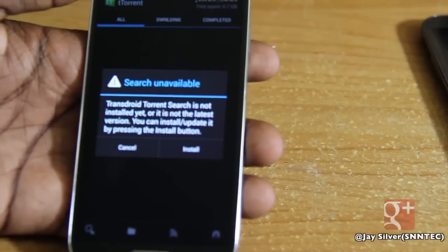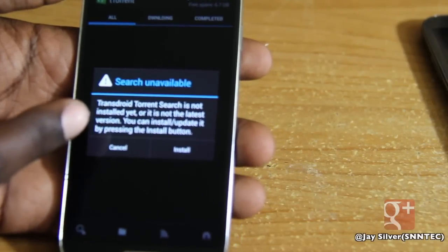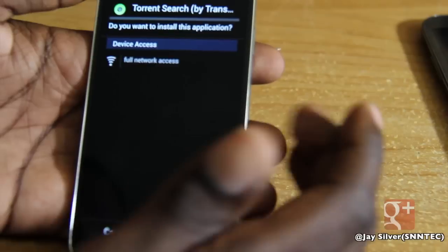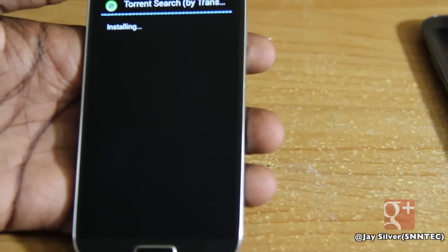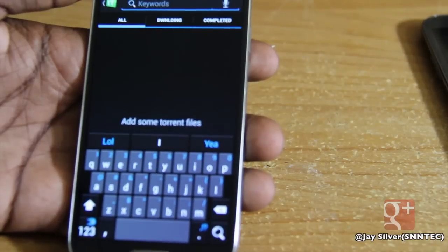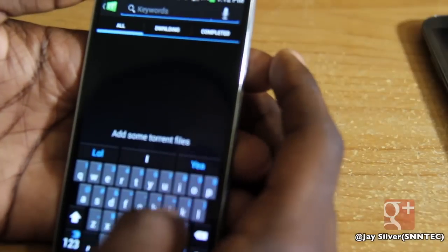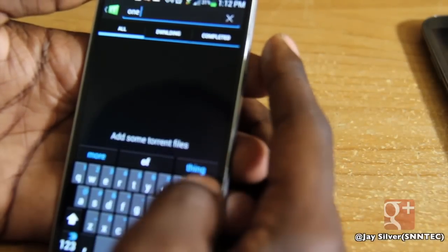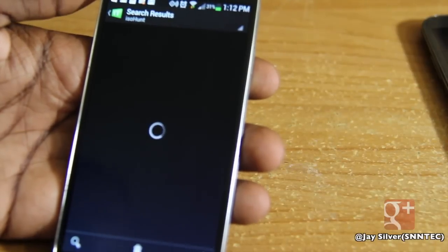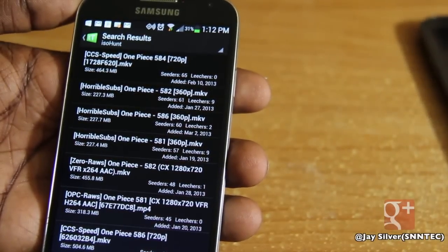This is actually the first time I'm reinstalling it for you guys to show how you search for stuff. TransDroid Torrent Search is not installed — you want to hit yes to install it. That's how you search in a user-friendly way to download torrents. You click install and go through the install process. Once done, it enables you to search for keywords and find torrent files. For example, I watch an anime called One Piece, so I'll type that in. It searches through the website isoHunt and returns all types of files matching 'One Piece.'